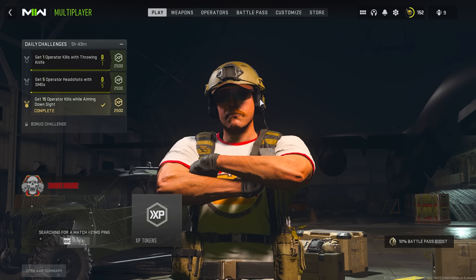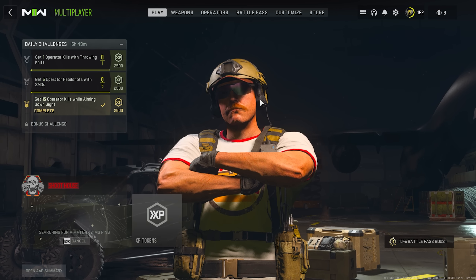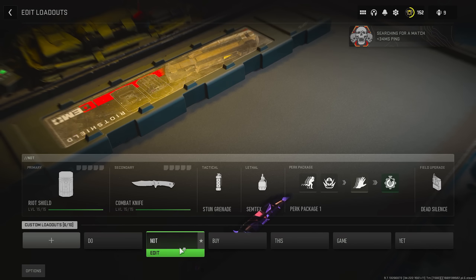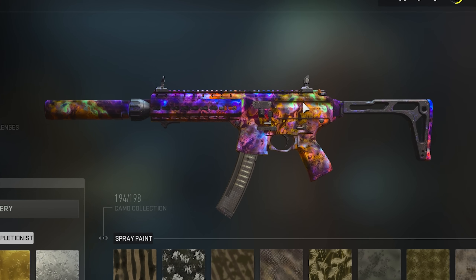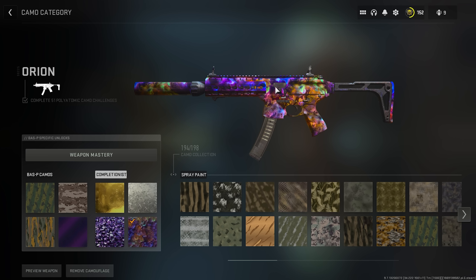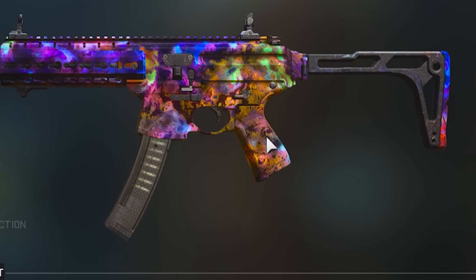It looks so bad that even the game doesn't want to show it. Let's get into Shoot House and see it in game. Hopefully it looks better in game — I haven't really seen it, I've only seen the previews of it. But I don't really think it was the greatest time investment. All of this yellow and green stuff over here is disgusting. If it was just all blue and purple it'd look so good. But like, what is that? Yeah, it doesn't look very good.